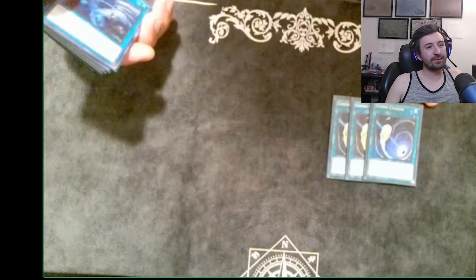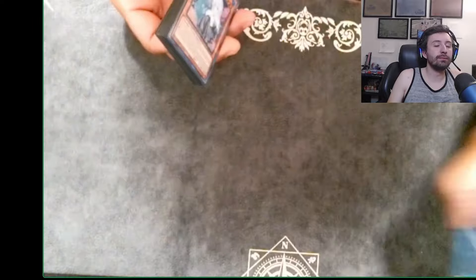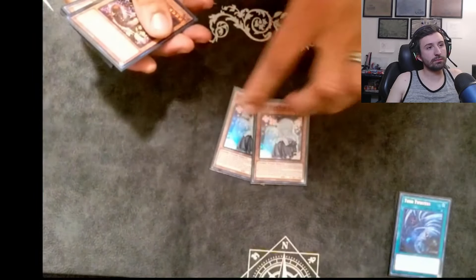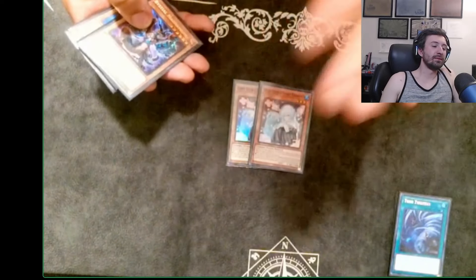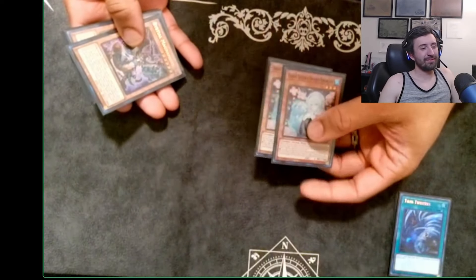For the side deck: three Cosmic Cyclone and one Twin Twister. The logic behind Twin Twister was that a lot of Snake-Eyes players are getting rid of their Sanctuary to go off Snake-Eye Ash, so you can Twin their back row — hitting IP or SP plus the field spell at the same time. It pops Summon Limit too. For hand traps I was playing two Spooky Dogwood — I told Vince to cut it and I should have cut it too, but it did get me a game and let my teammates win out.